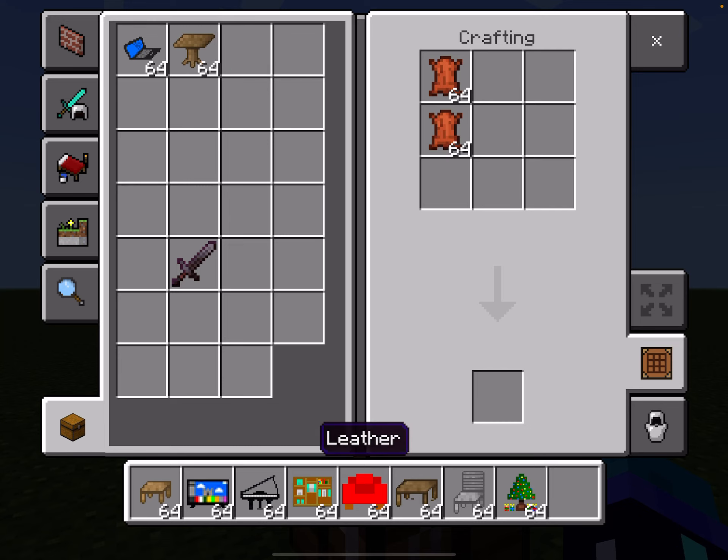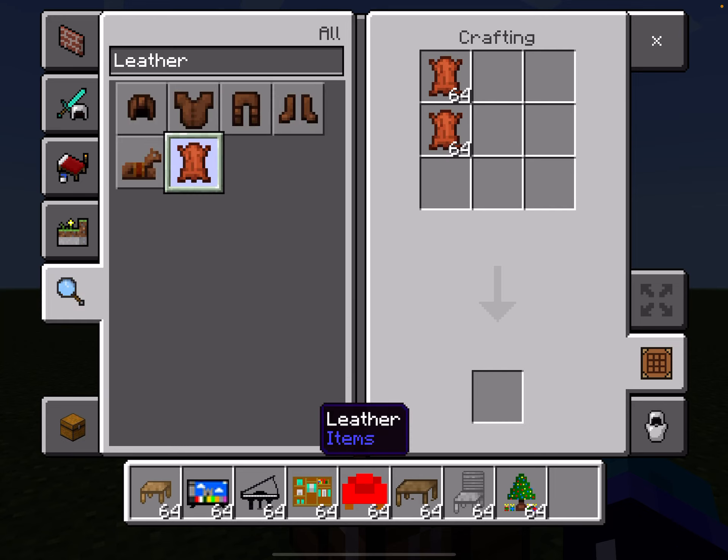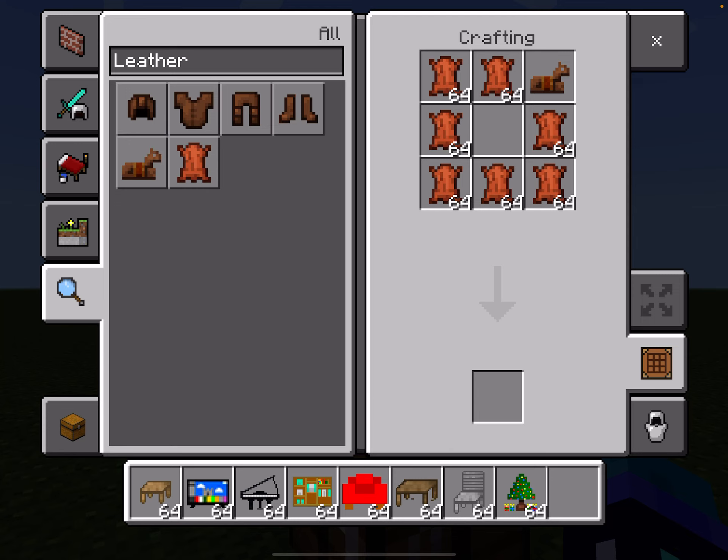My first recipe idea is to craft a kit. An empty kit would be almost like a leather chest. This is a recipe for an empty frame, and for a couch you would do different recipes.